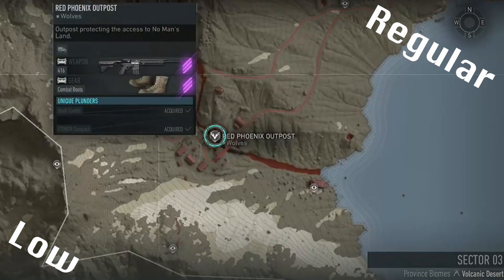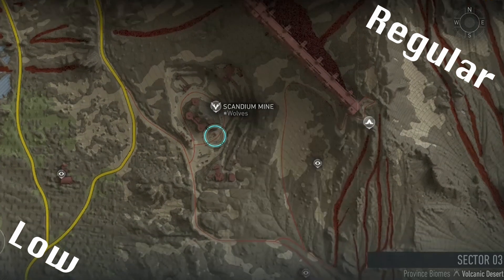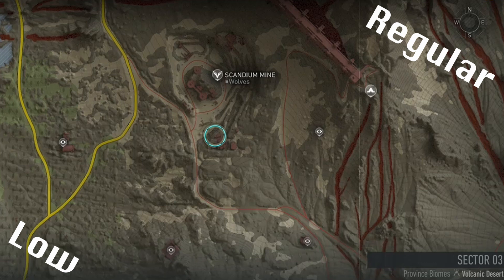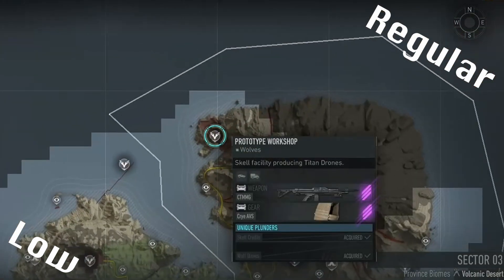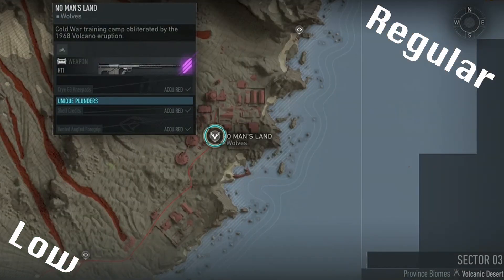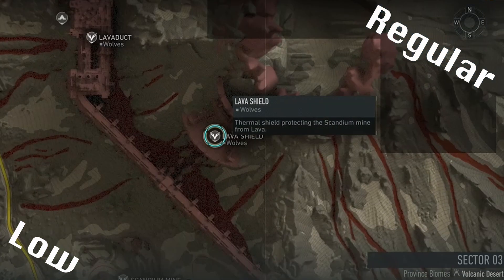Cerberus requires two intels at Red Phoenix and another two intels at Scandian Mine — one accessible with your drone in the cave near B2's entrance, and the second needing to be picked up. Then you need to destroy three panels at Prototype Workshop, before finally putting four hands on nodes at No Man's Land. All of those tasks give you access to Cerberus at the top of Lava Shield, where you can complete the regular and low raids.